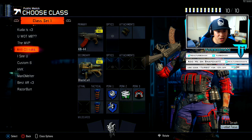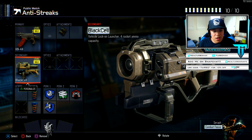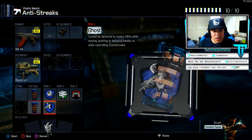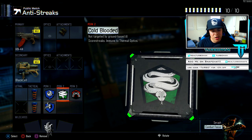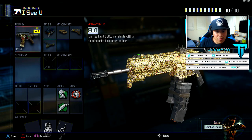This is my anti-streak setup — you can pause the screen if you need to. Basically it's the Black Cell, we got EMPs, then we got Blind Eye, Ghost, Cold-Blooded, and Engineer. Really great anti-scorestreak setup.